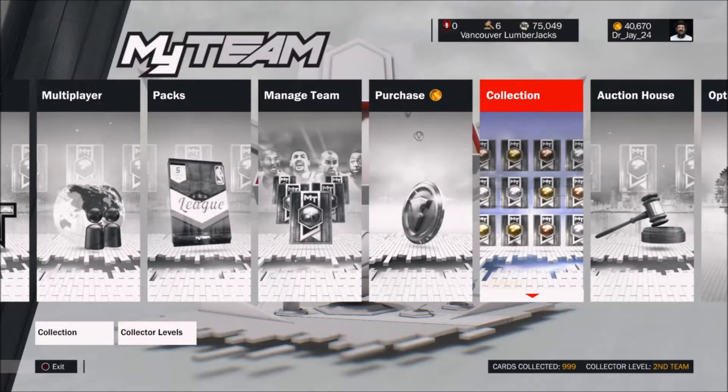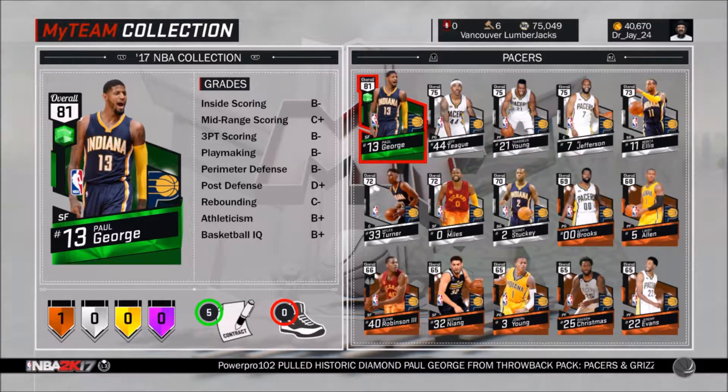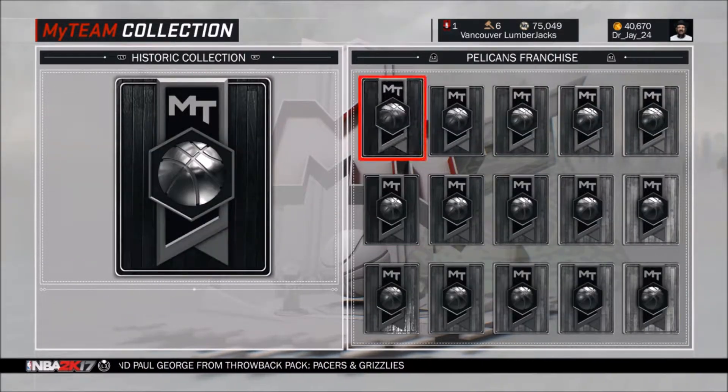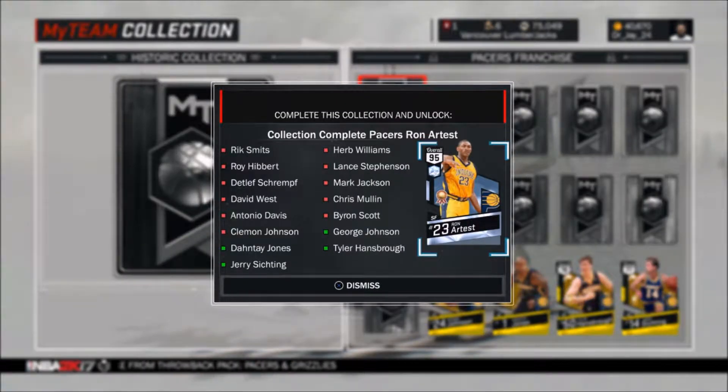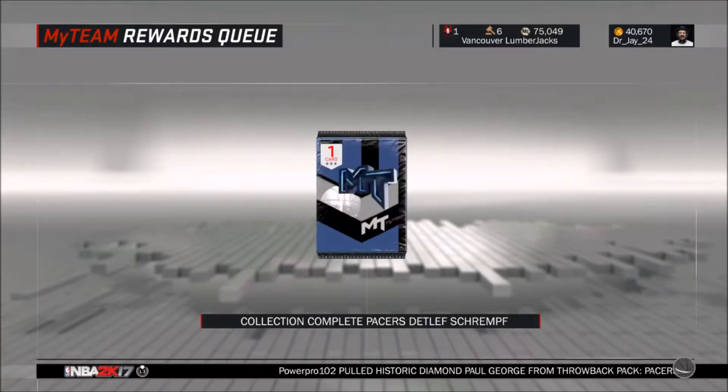As you guys can see, we now have 999. So what I'm going to do is go over to the Pacers. It says you can complete the Pacers collection and redeem collection. It says would you like to proceed? Yes. So now I have the Pacers done. I'm going to complete the Pacers collection because all the players are really cheap on it, honestly. I already bought some of the gold players that were really cheap. So now I'm going to go to the rewards queue, which is under MyTeam, and open up that card.